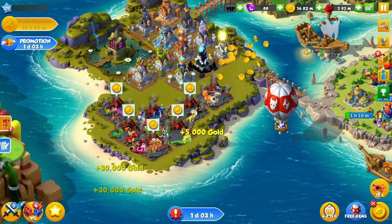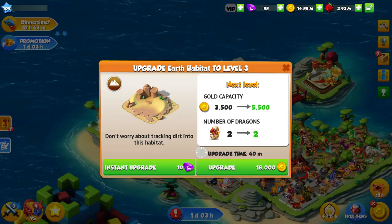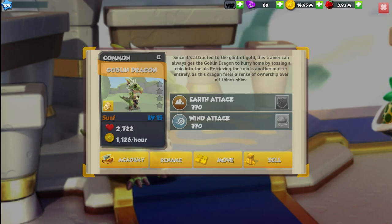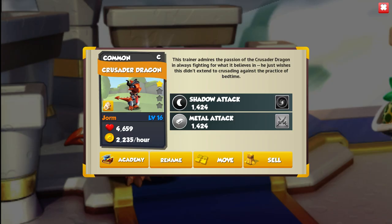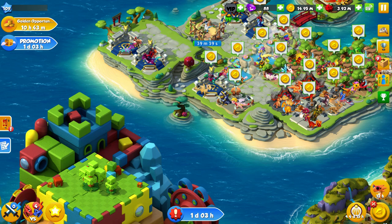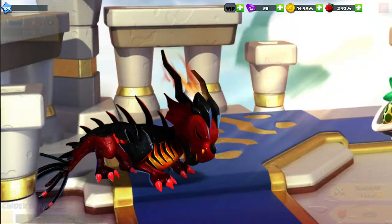We need to upgrade this habitat — we also need to upgrade our earth habitat. We can move a couple of our earth dragons over there now, so we'll move our Goblin, we'll move Mr. TikTok called Time over there as well, then we can move another one into this slot, put that one into inventory, and now we can build another habitat space.